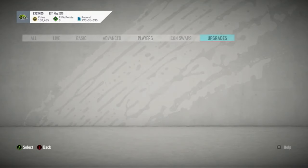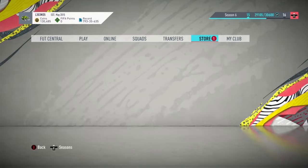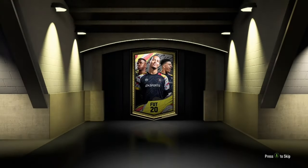Do this SPC — I'm going to get two gold rares from this SPC. Let me just open this. I'm going to get two gold rares. Come on, give me a walkout! Nope. My team's got two gold rares.